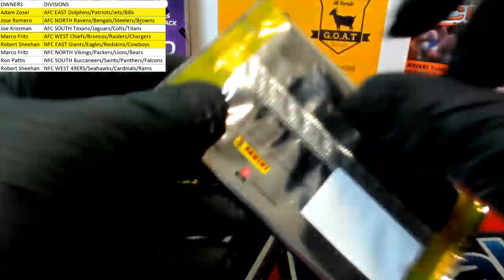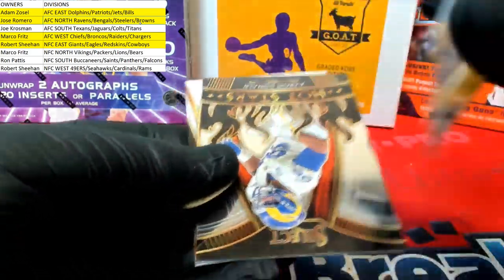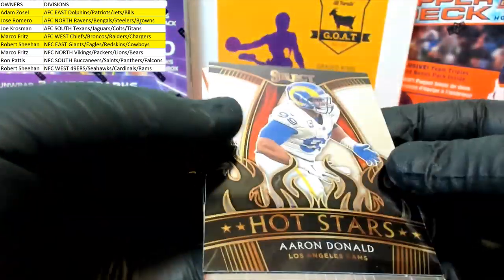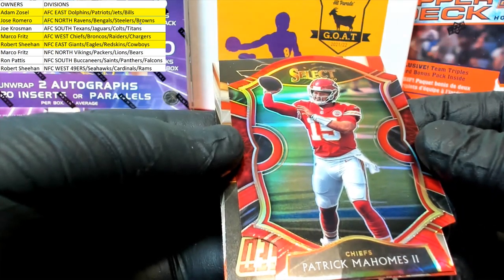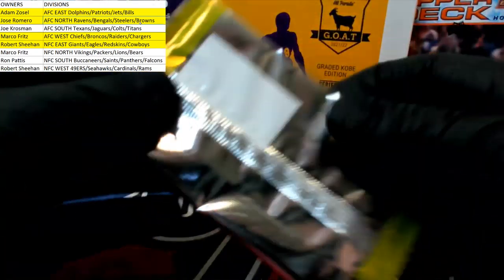And they're going to Saquon field level right there for the NFC East — this will go to Robert S. Antonio Gibson. Another wow — there's a Barkley field level red, okay, very good. Robert, you got the regular and the red — keep one, sell one. Donald hot stars, and then Gabriel Davis premiere for the Bills. T Higgins rookie for the Bengals. Mahomes — will cash in here, nice red shield for Mahomes. Chiefs, chiefs, there you go Marco. Burrow alert, turbo charge for the Bengals — going out to Jose, nice Edward Teller rookie, premiere for the Chiefs.